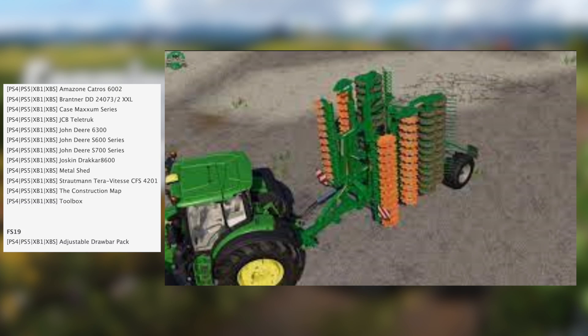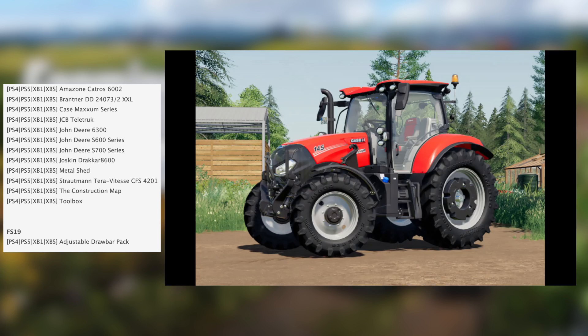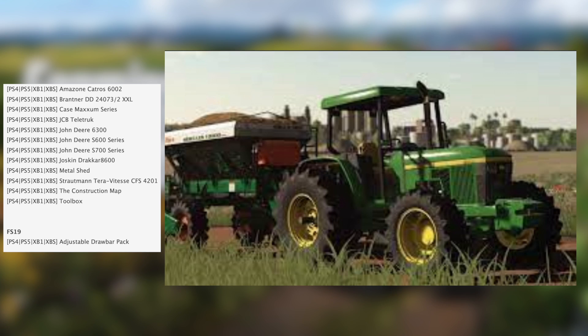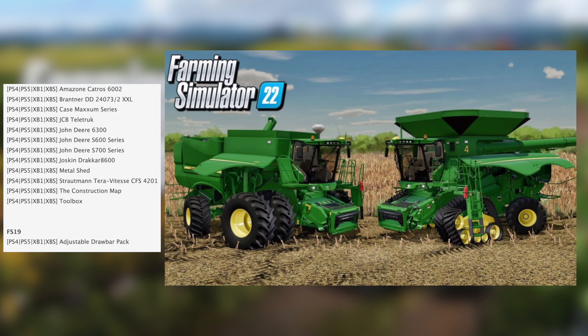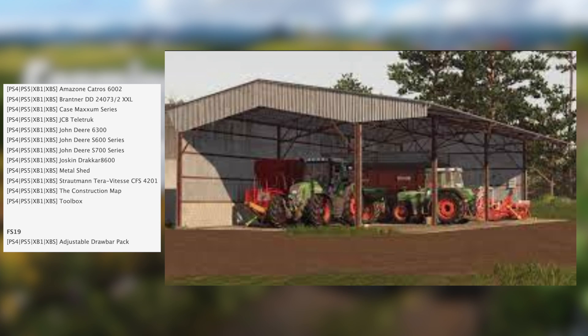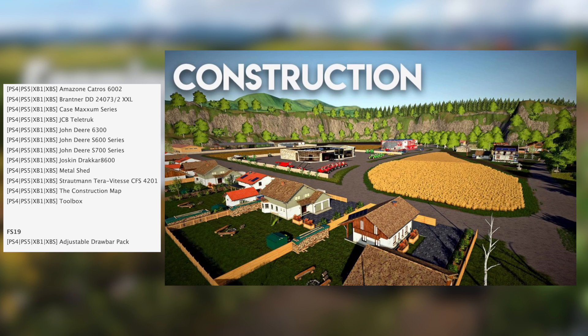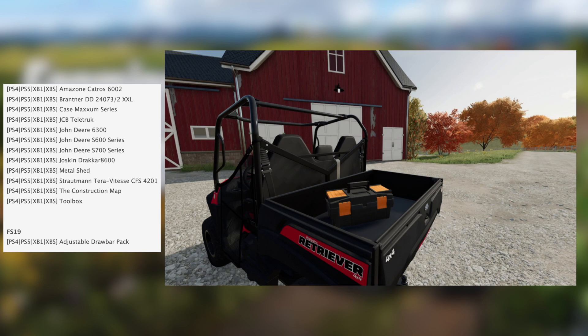For FS22 on consoles we have the Amazon Catro 6002, brand new DD 240732 XXL, Case Maxxum series, JCB Teletruk, John Deere 6300, John Deere S600 and S700 series, Joskin Dracara 8600, metal shed, Stroman tariff test, CFS 4201, the construction map — I wonder what that's going to be — and a toolbox, a mobile toolbox from EDO.